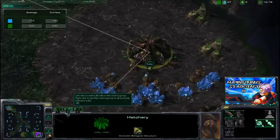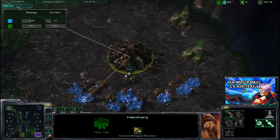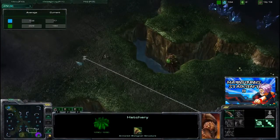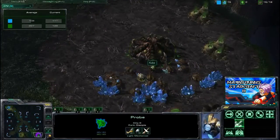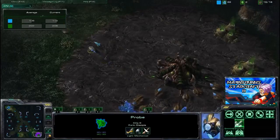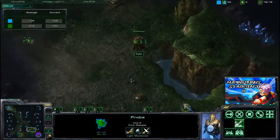Right now, since nothing is really happening — the Overlord is just moving and drones are coming out — you might wonder where this APM is going. Well, it's pretty much going into random clicking. You might think that's a waste of time, but it's not. It actually keeps you alert, keeps you in the game, and simply keeps your hand on the mouse and your mind always thinking. You don't have time to simply stand by.